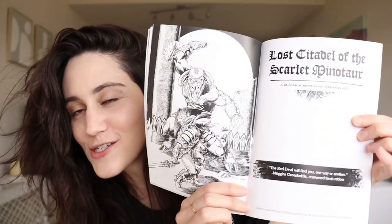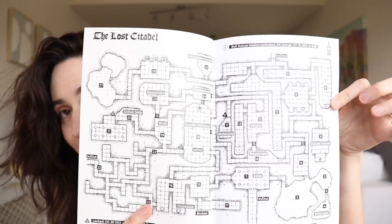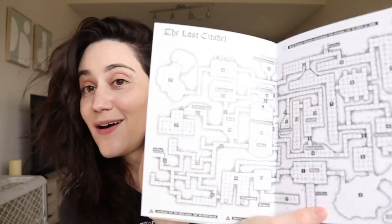So, The Lost Citadel of the Scarlet Minotaur. The first thing to note is that this book has a map at the back — a labeled map. The digital version also comes with a high-quality JPEG of the map, so you could use it on a virtual tabletop or just have it for reference. I actually drew this map myself. This adventure is for first through third level characters for Shadow Dark RPG — basically my sixth-edition D&D if I were to build it more old-school from scratch, very familiar to anyone who plays D&D.